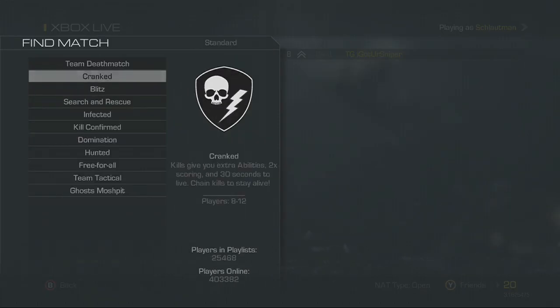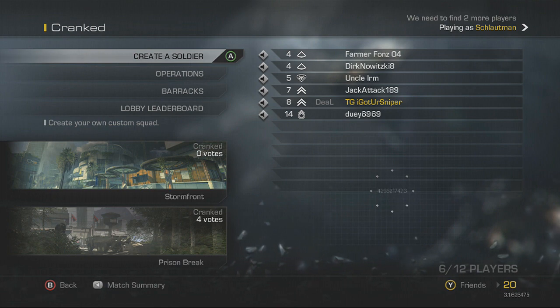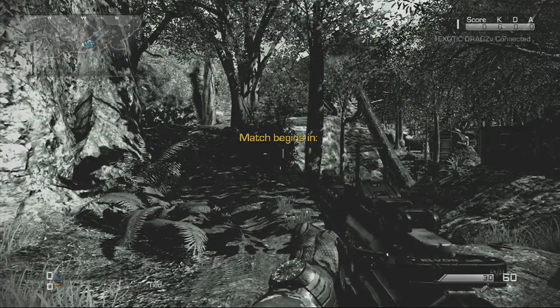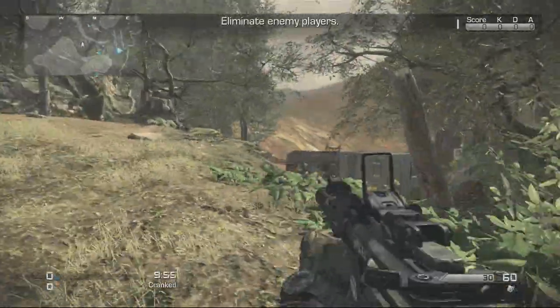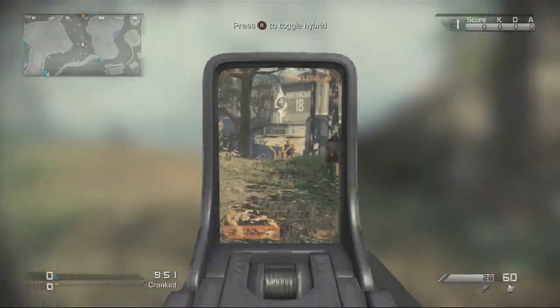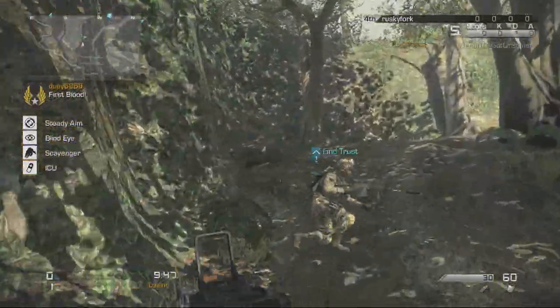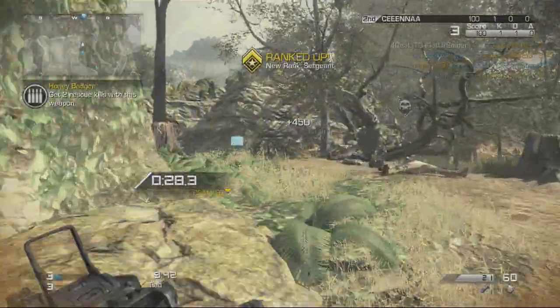The next way is pretty much all you have to do is just win a match. Basically just play the objective of the game, and the more matches you win in a row — like if you win two matches in a row, you're going to get two COD points for that second match. If you win three in a row, you're going to get three COD points.